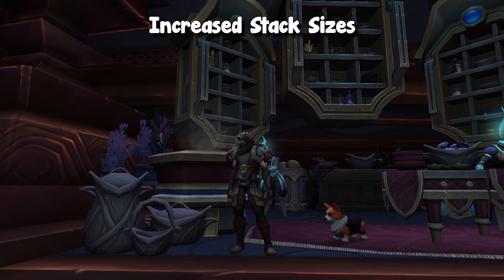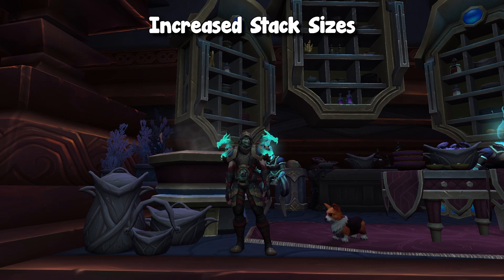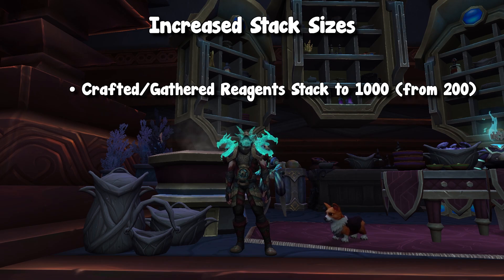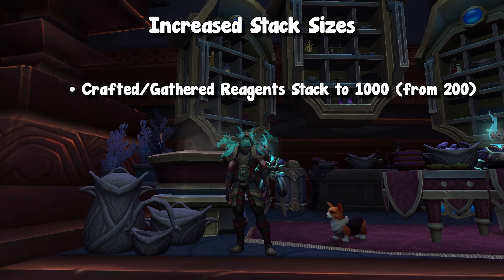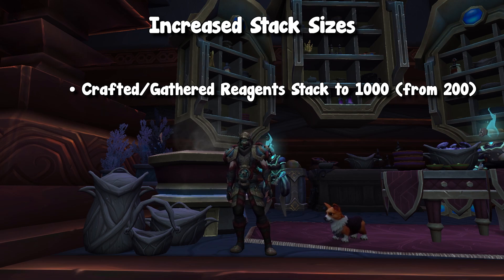So a few days ago, on the Thursday of last week, Blizzard released another article regarding professions, and one of the major points is increased stack sizes. So any of those crafted or gathered reagents are now going to stack up to 1,000 instead of 200. In Shadowlands terms, we have things like Marrowroot, Nightshade, Death Blossom, Elethium Ore, Desolate Leather, all of that sort of thing, even Enchanted Lightless Silk. Basically all of those sort of gathered or crafted reagents are going to stack up to 1,000.